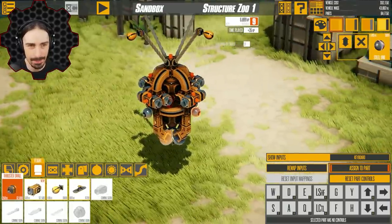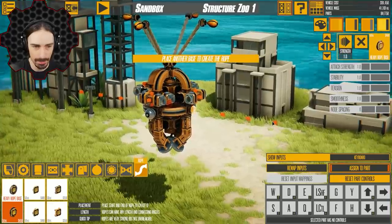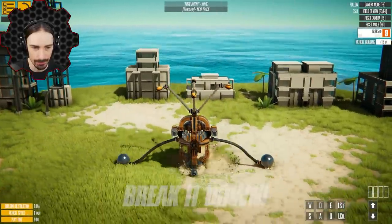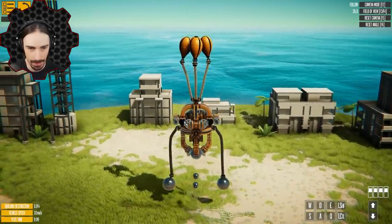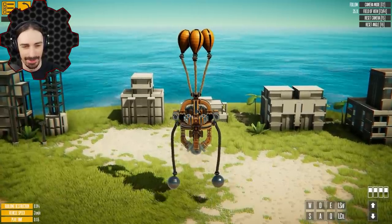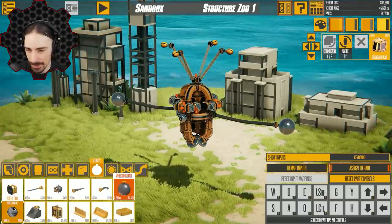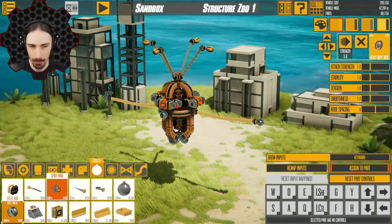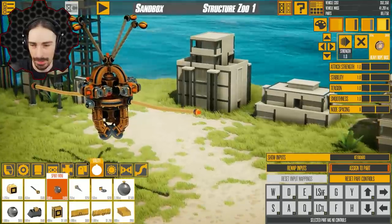I just thought of a terrible idea — what if wrecking balls are magnetic? My idea is to attach them to a rope so I can get them back, like a bungee. Let's see if the magnets have any impact on the wrecking balls. Magnet on — oh no, I look like a Pokémon right now, totally like Drifloon. I just made a Pokémon. I don't think I can attach something metal... wait, I have an idea: what if I contain the steel orbs in something?